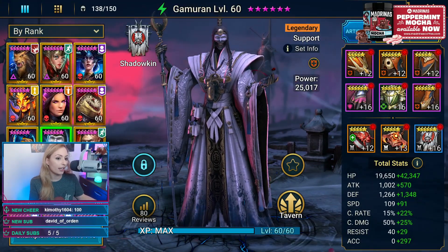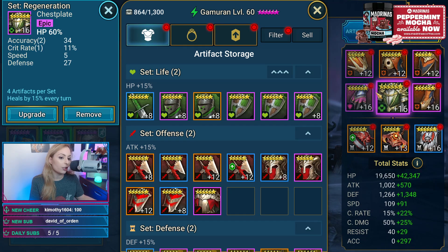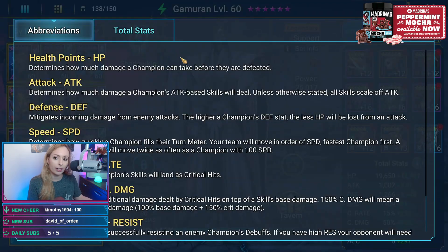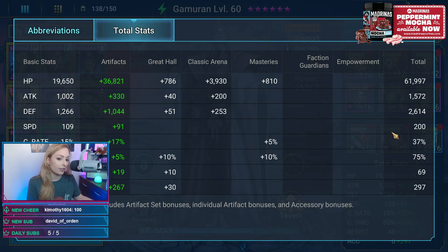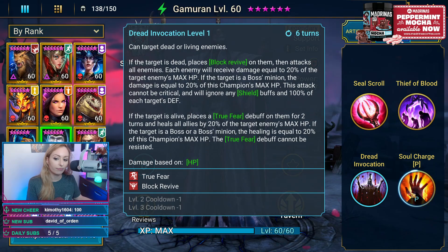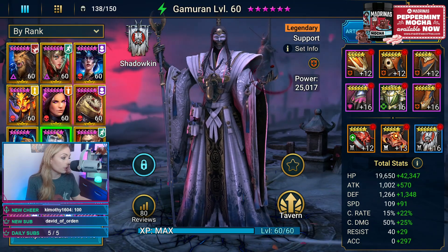Here is Gameran. For his set, we actually have an immunity set — four pieces of immunity and two pieces broken up. The idea with him having immunity is that he spreads a buff, so the immunity means he gets to spread immunity to the rest of your team, which is pretty neat. Stats-wise, he's at 200 speed and 297 accuracy. He's not meant to be a damage dealer. He's actually not booked, and here are the masteries we have on him.